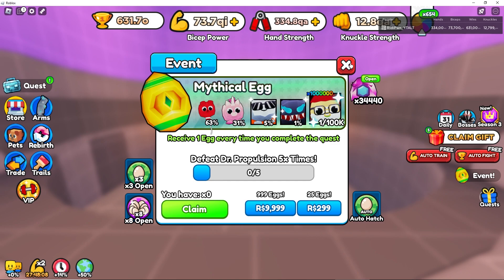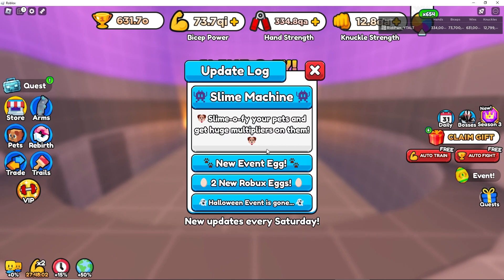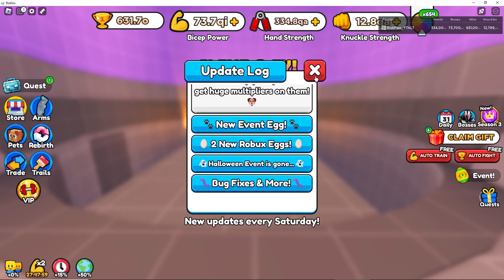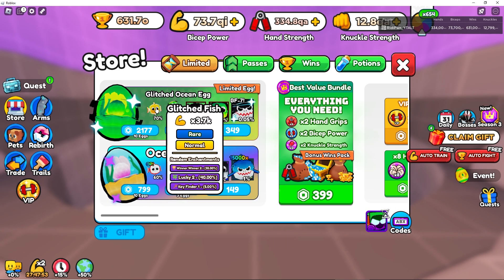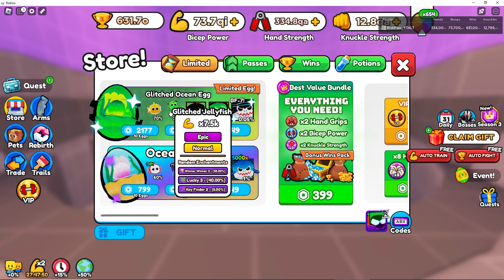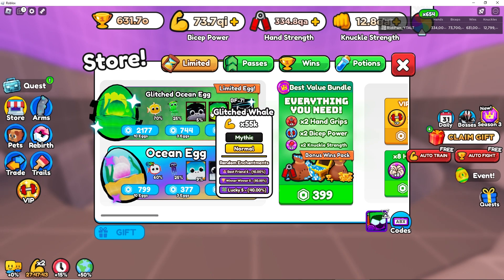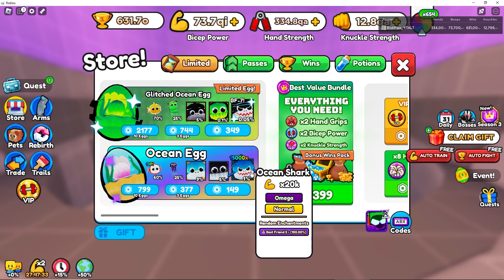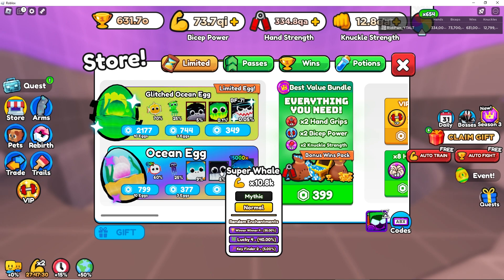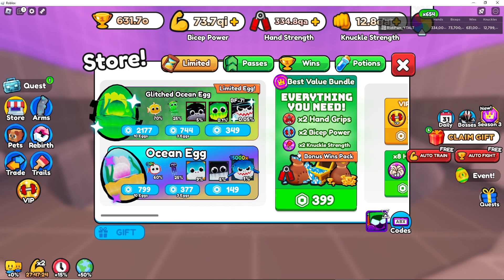Not crazy about this. The season stays intact, so let's keep going. There's a new event egg two and new Robux option. We have Glitch Fish and Jet Fish. The rewards show Best Friend Six, Winner Five, Lucky Five, and Good Shark is the best one. Best Friends Five is 100%. Basically the same distribution as last time except for the key finder.